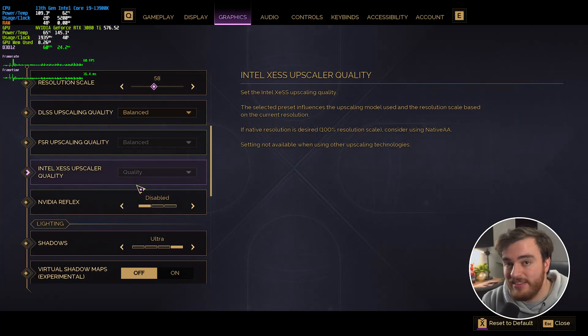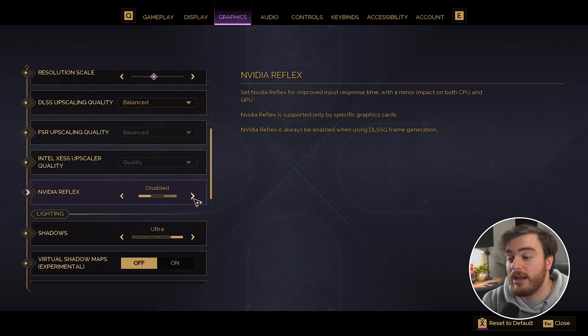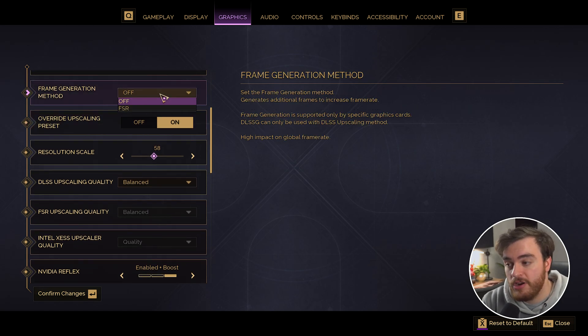The final option under the upscaler section is NVIDIA Reflex. If you have an NVIDIA graphics card, I'd definitely recommend turning this on, or enabling plus boost if you have a much lower powered CPU. That being said, you can't use NVIDIA Reflex at all if you're using FSR frame generation.